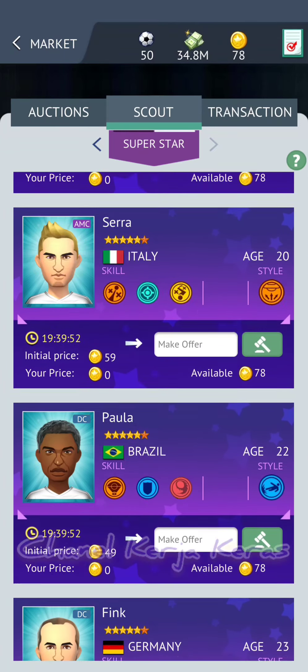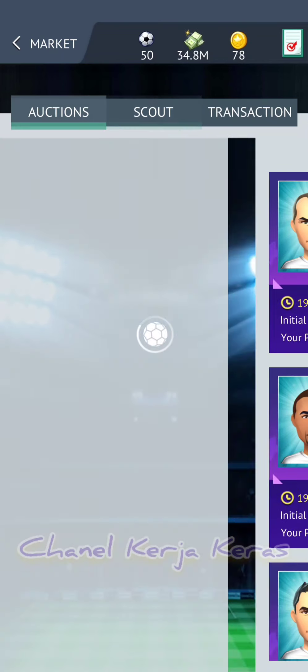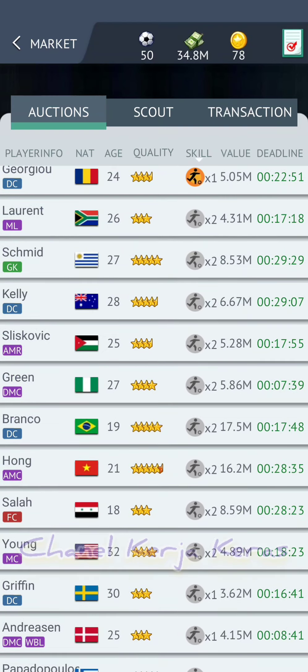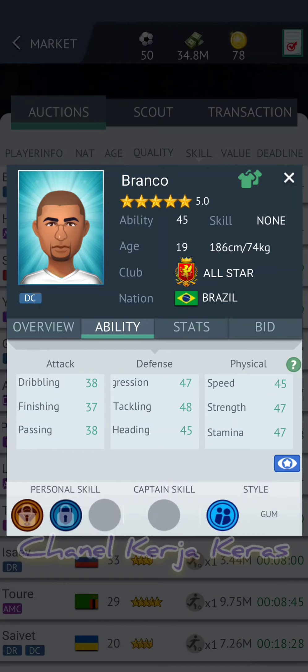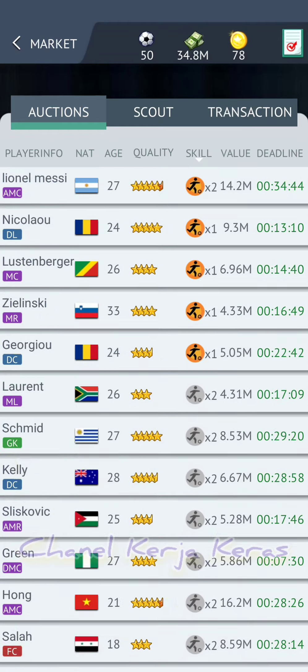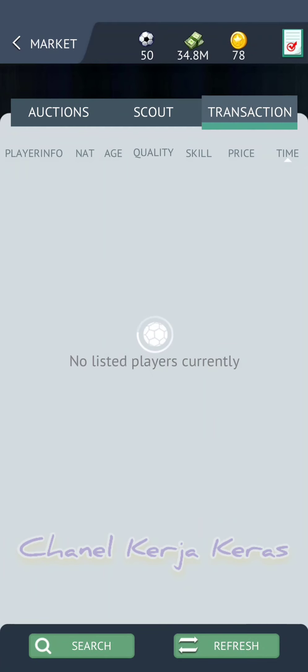Di menu superstar atau scout superstar itu tidak ada perubahan. Jadi kalau kita nge-beat, otomatis kalau kita tidak menang, koin kita balik lagi. Terus di menu action, sama seperti dulu, kalau kita tidak menang koin kita balik lagi.